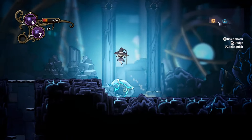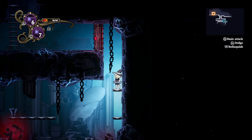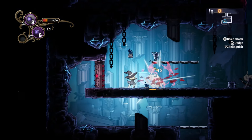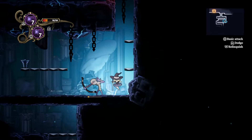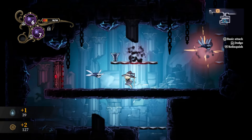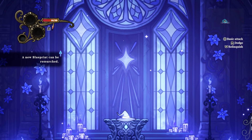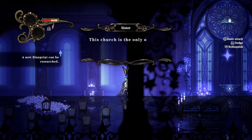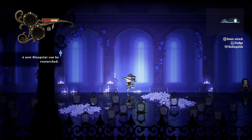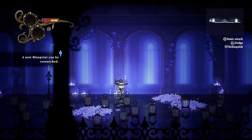Nothing up there, but there's something down here. I was spamming attack, holding forward, and apparently I just stopped attacking for some reason and walked into it. New blueprint can be researched. It looks like there are a lot of options — if we're going to the lanterns alone, there's a lot of things.